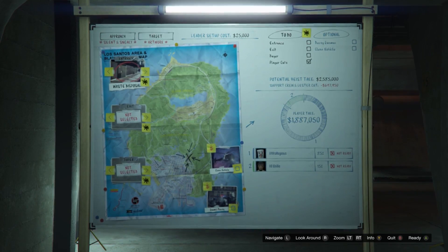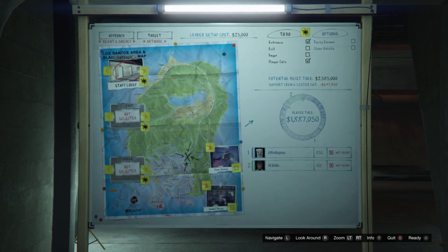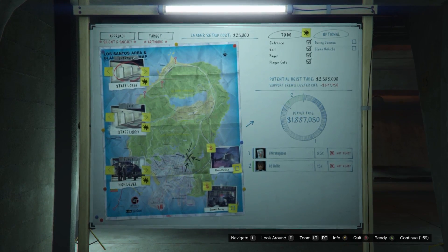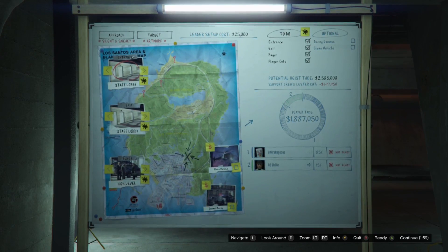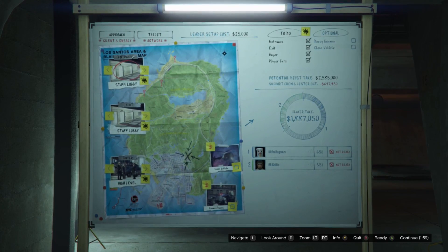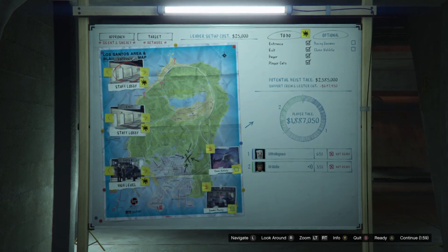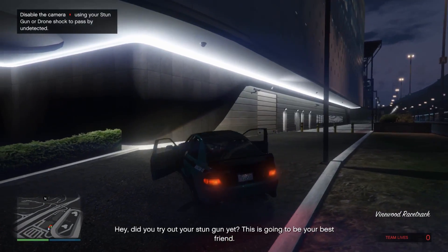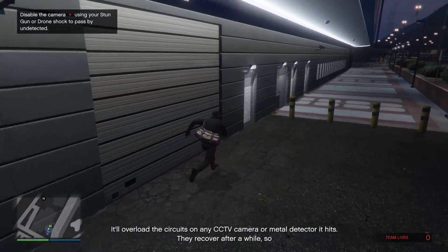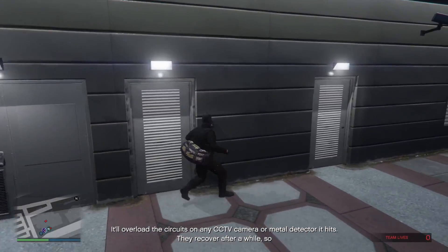For the entry and exit points I recommend the staff door for both. The roof is just a gimmick and doesn't do you any good for either the entrance or the exit. The waste disposal is just a farther run to get to where you want to be, so there's no reason to choose it over the staff lobby. When you get to the casino you can simply get out of the car and run right past the camera to unlock the staff door — you can just ignore the camera, don't even bother shocking it.